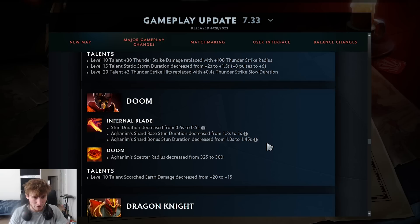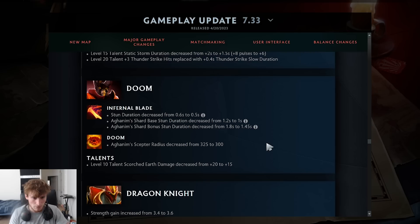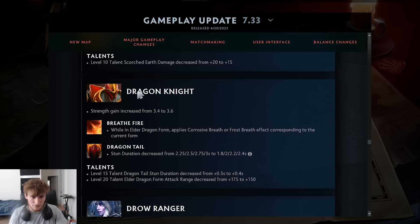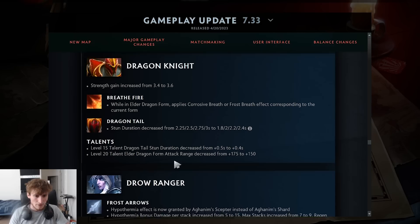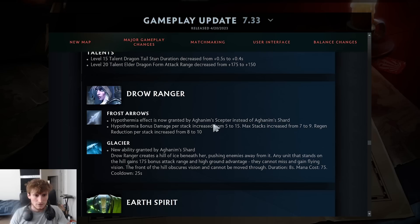Doom had his Infernal Blade stun duration decreased, making chain-stunning with War Stomp harder. Aghanim's Shard stun also nerfed. The hero is still very good and broken. Dragon Knight got a strength gain increase and a stun nerf. While in Elder Dragon Form, the hero now applies Corrosive Breath or Frost Breath corresponding to the current form — an interesting addition. Dragonite is still a strong hero. Drow Ranger's shard is now granted by Aghanim's Scepter instead with increased damage and higher max stacks — though very expensive.